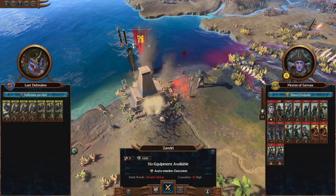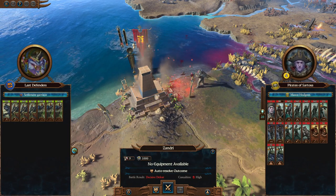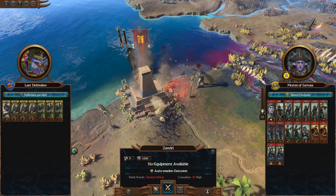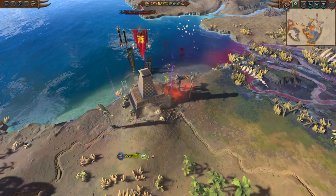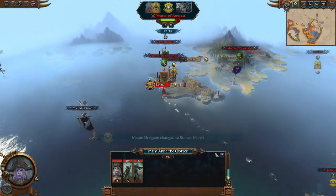Zandri is also coming under attack - I didn't see this army here. Sartosa - the Pirates of Sartosa are attacking us. We don't really have a defense, so we're going to have to auto-resolve that one. We can take it back. This is around Proijol's area, just east of where Belagar is sieging us.